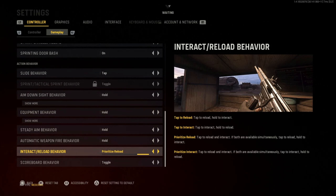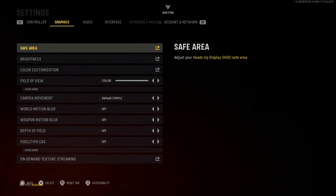ADS behavior is hold and these are all default. The reload/interact setting is an important one — basically when you're above loot, if you tap you can reload and hold to interact, or tap to interact and hold to reload. For me I tap to interact and hold to reload — that's what I'm used to. If there is loot you tap to grab it, hold to reload.